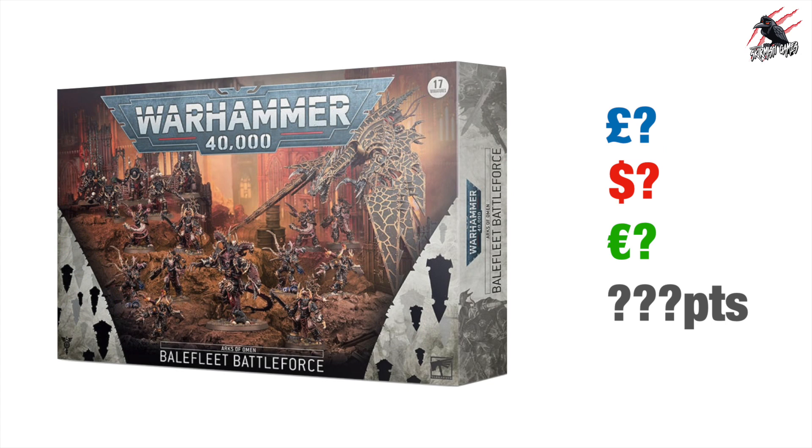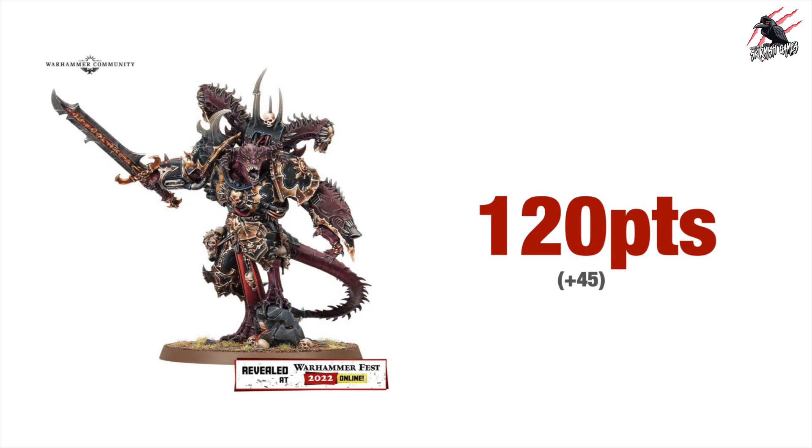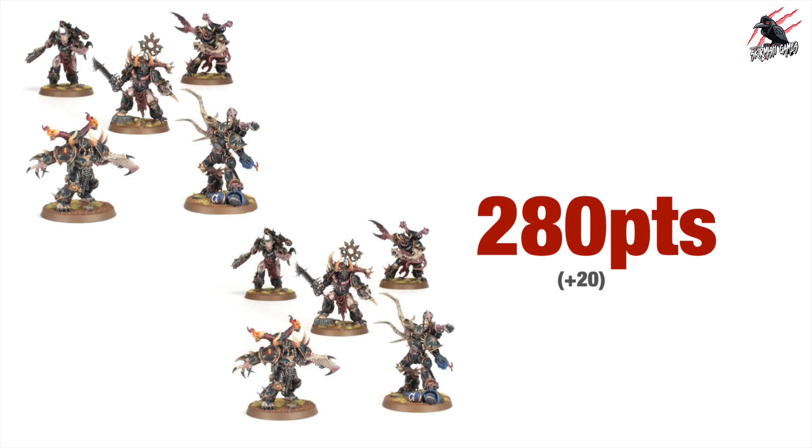Next is the final box — the Balefleet Battleforce for Arcs of Omen, a bigger force in line with Christmas battle boxes. First up is the Daemon Prince at 120 points, plus 45 additional points for extras. He was previewed in the Age of Sigmar Slaves to Darkness pre-order and can also be built for Warhammer 40k. Then there are 10 Possessed — really nice models — at 280 points altogether, with an optional extra 20 points.